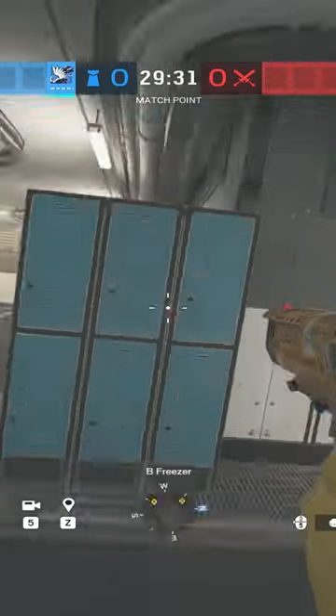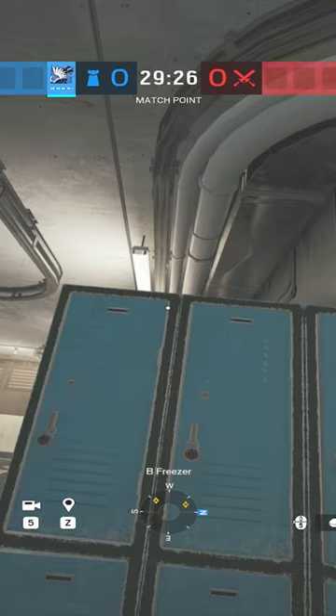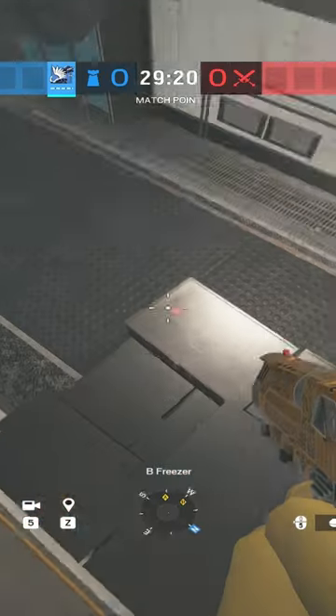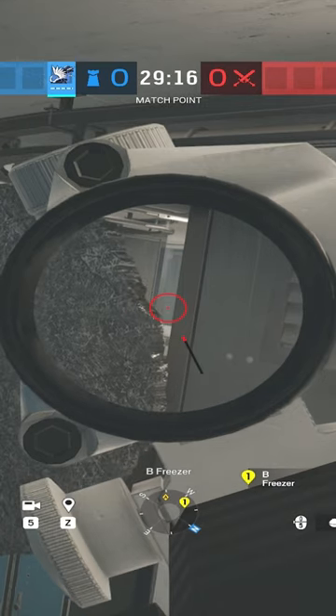For the first Azami barrier, you're going to go into Freezer and aim your Azami barrier on the white outline on the blue locker right about here. Once you stand on the box in Freezer, this allows you to get a very tight pixel angle onto the white stairs where you can get some free headshots.